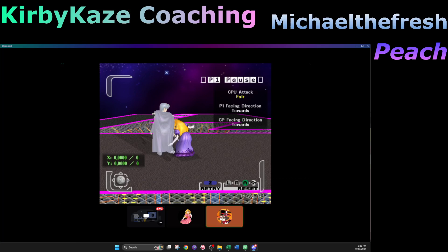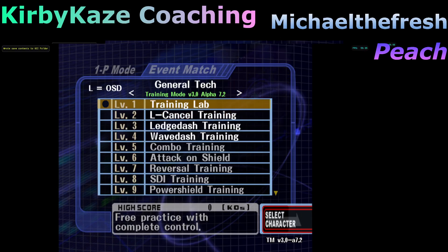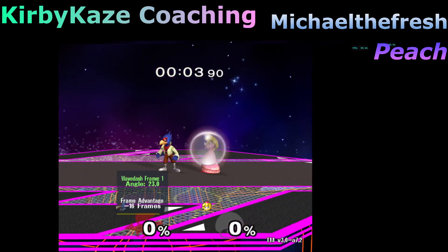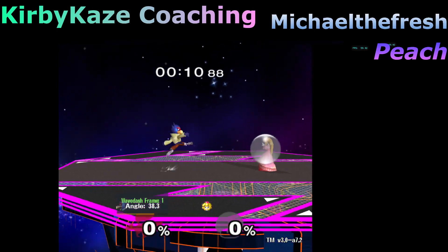I didn't know that. So every aerial generally has an auto cancel window as part of how it's built. For Falco's back air — let me show you my screen and do a demonstration. I'll set up Uncle Punch. Think about how auto cancel back air works: I have to do it while rising, because if I do it while falling it won't cancel.